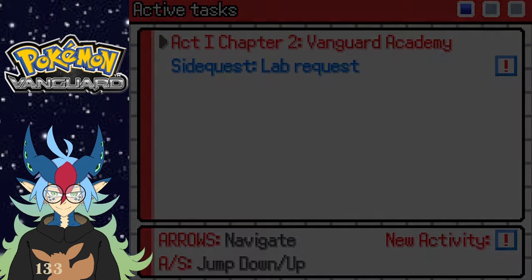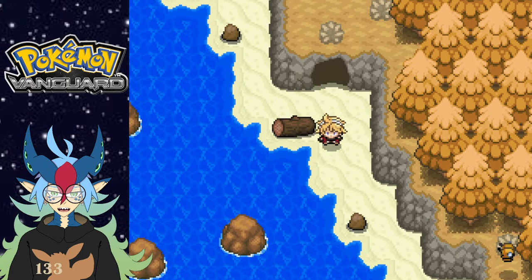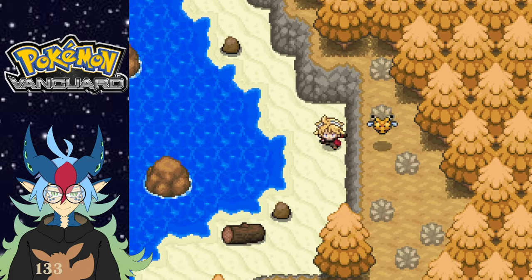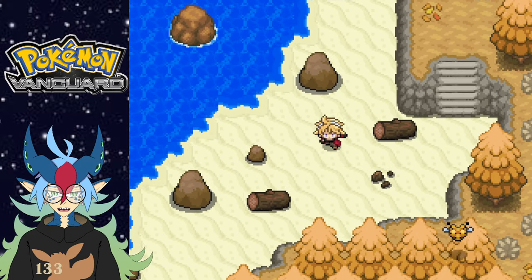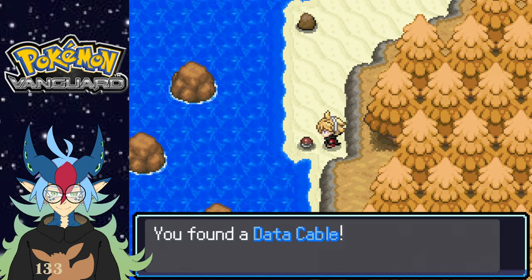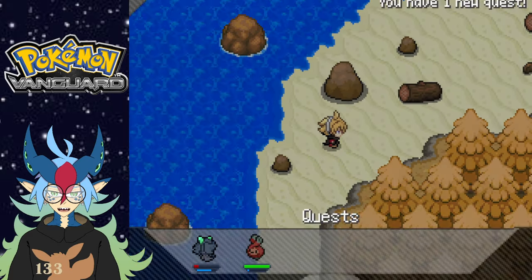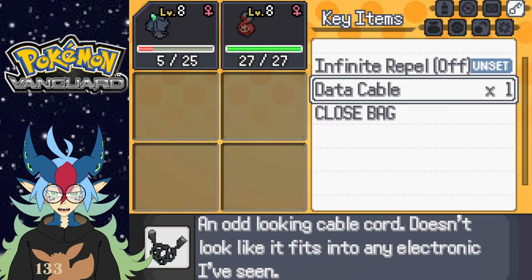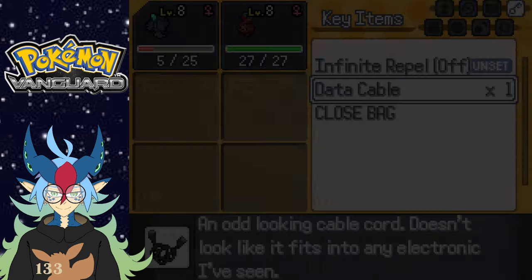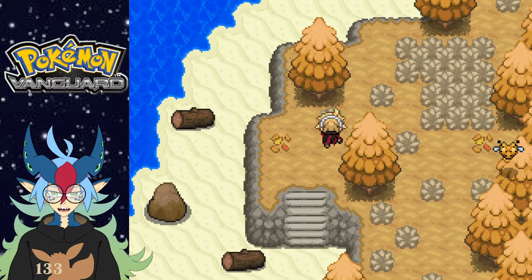Wait — was I supposed to defeat it? I was trying to capture it. I want an Eevee so badly on my team. Data cable — okay so wait, it's a key item? An odd looking cable cord, doesn't look like it fits in any electronics I've seen. Data cable — I wonder if that allows for evolutions. I can't go there yet.